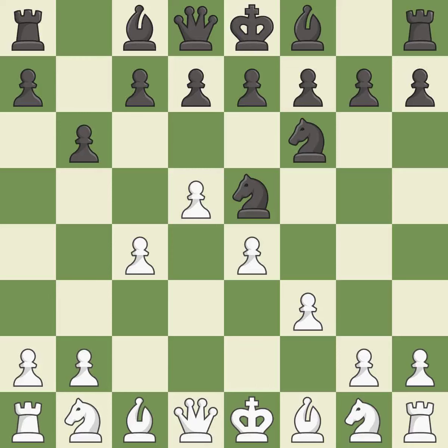This defends a pawn that was under attack and had no defenders. The next move threatens to kick a knight — it is best. This prepares the bishop for development, and the only move that works follows. This stops the opponent from being able to kick a knight — it is a great move. This develops a knight off its starting square, getting it into the action. The following move threatens to kick a knight — it is best.